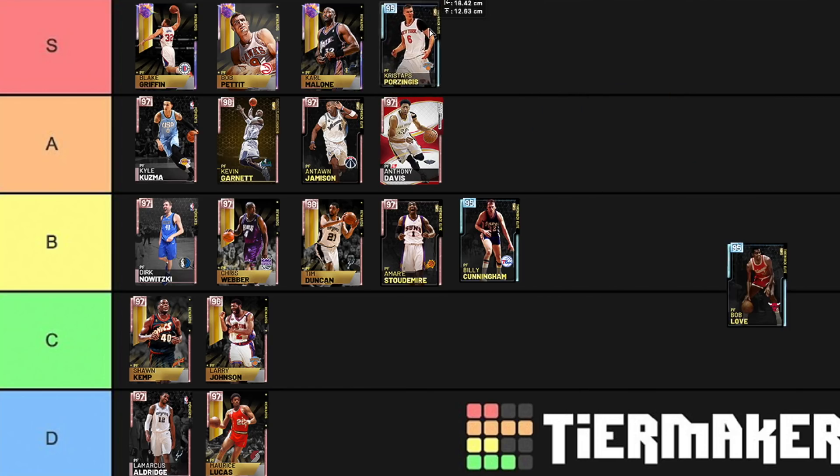Porzingis — S tier. The best catch-and-shoot player in the game, in my opinion. When he's open, he doesn't miss. He's also 7'3" and can block shots. The best pick-and-pop player in the game, without doubt. Porzingis definitely belongs there.